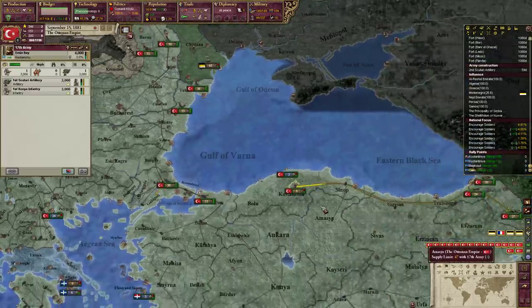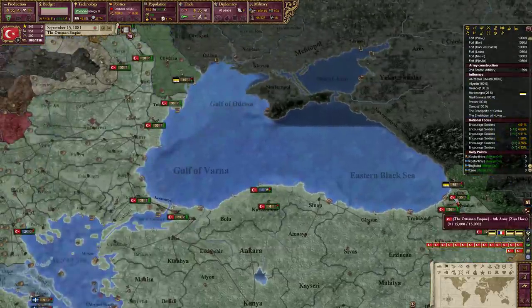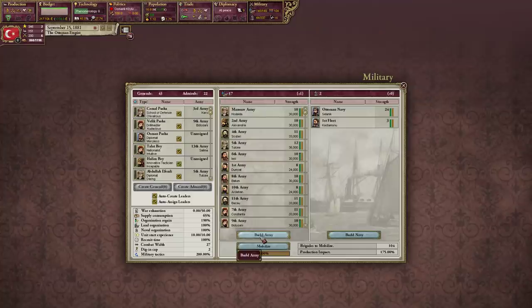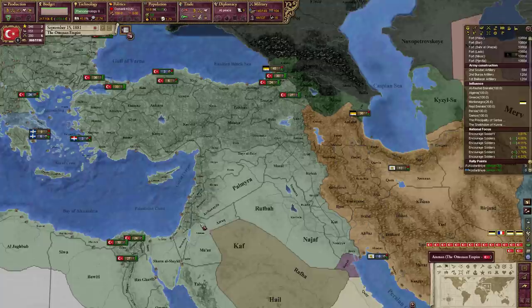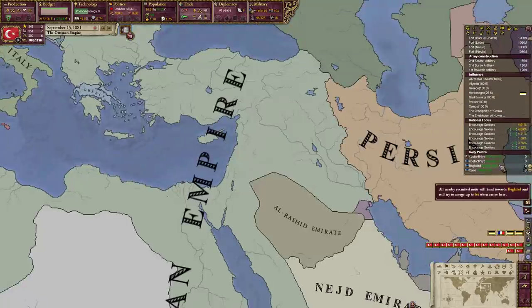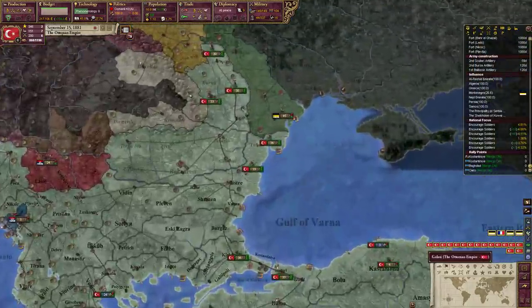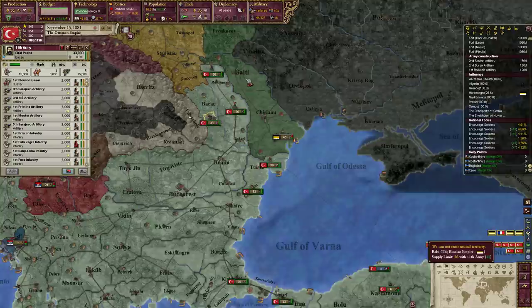So you two have them. You guys are moving towards that stack. Use more engineers over here. This stack is understrength - we need more artillery. Rally points are in Constantinople, Baghdad, and Cairo. We could use more artillery.